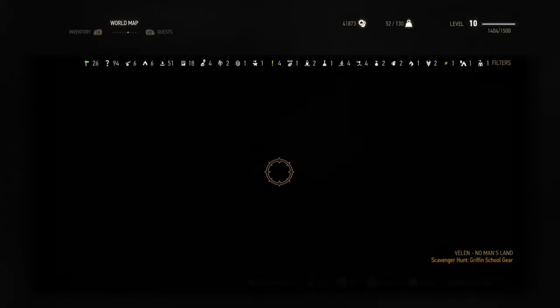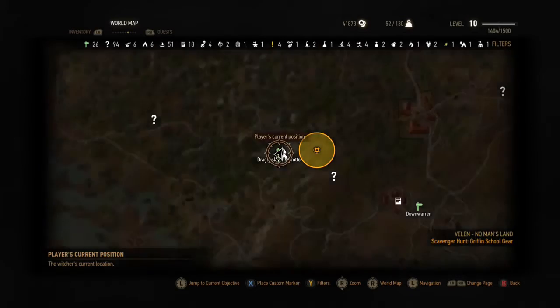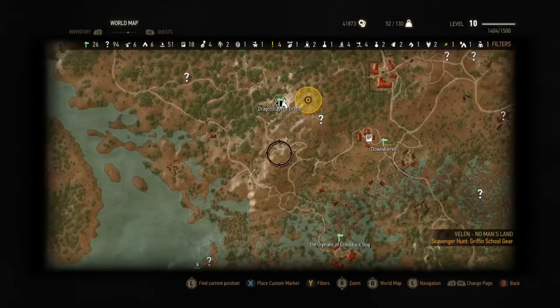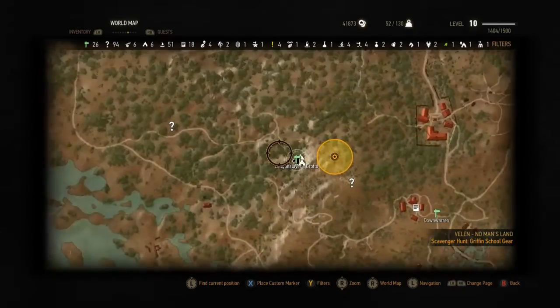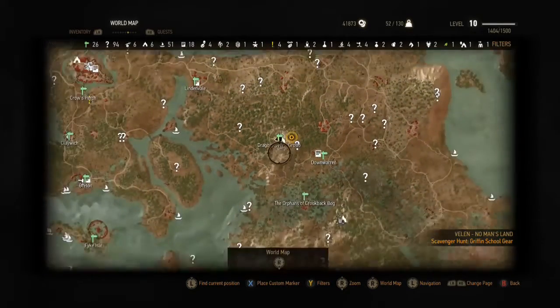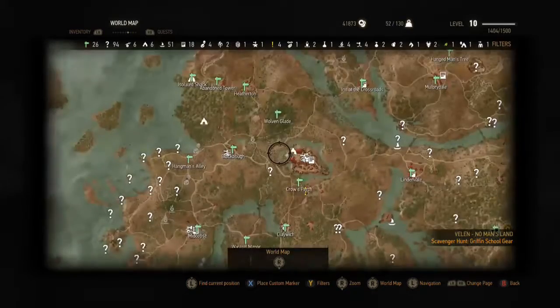First let me show you where we are. You're going to want to be in this place called Dragon Slayer Cave or something like that. Let me zoom out so you guys can see where I'm at — here's Crow's Perch.